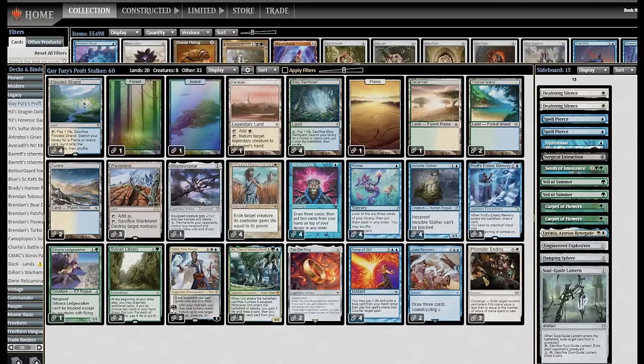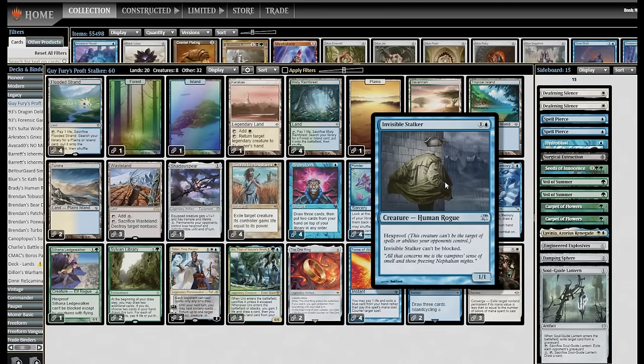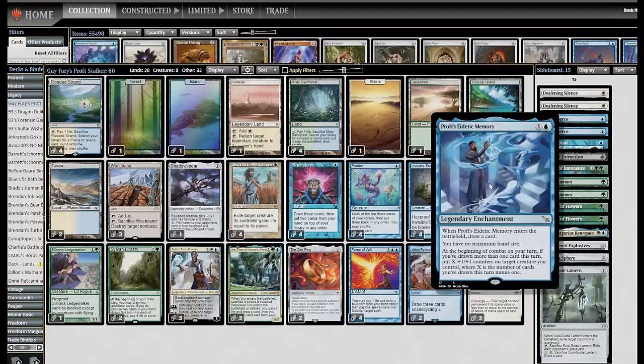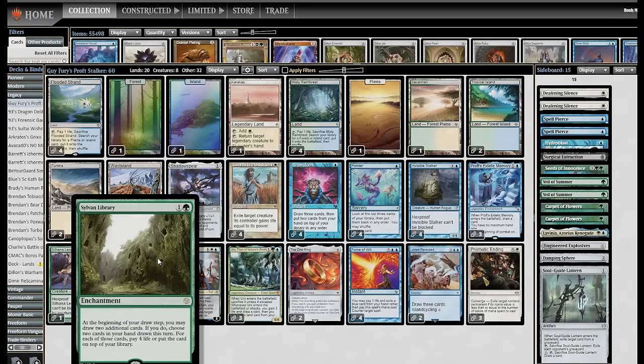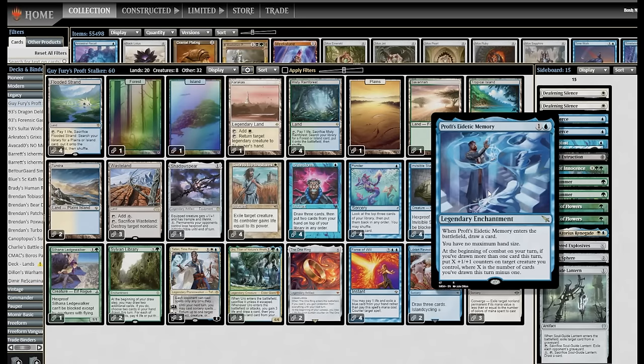Welcome back to the Boss & Roll channel. Today I'm playing a brew that came from Patreon subscriber GuyFury, and this is a Tempo Invisible Stalker deck based on Prof's Eidetic Memory. It's a one and a blue legendary enchantment — when it enters the battlefield, draw a card. You have no maximum hand size, and at the beginning of combat on your turn, if you've drawn more than one card this turn, put X plus one counters on target creature you control, where X is the number of cards you've drawn this turn minus one. Basically, you play this and move to combat, you get a plus one counter on a creature right away. If you cast Brainstorm, that's three additional counters. If you Ponder, that's a counter. If you tap the One Ring, you get however many counters that is. Sylvan Library reads draw three cards and then you put them back, so if you have Library in play, even if you're not keeping the extra cards, you are getting three counters from Memory every time. It's basically a massive combat boost to cards you'd probably want to play in a Bant control deck anyway.